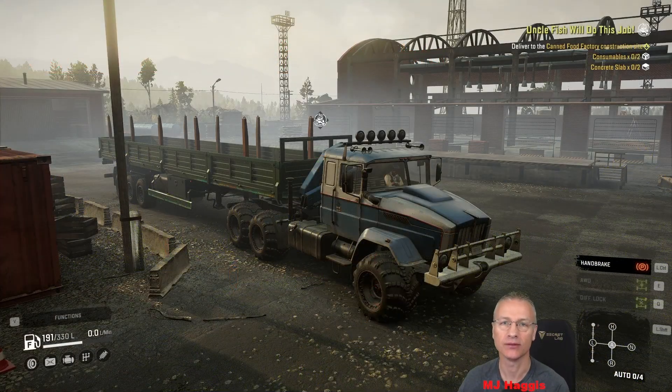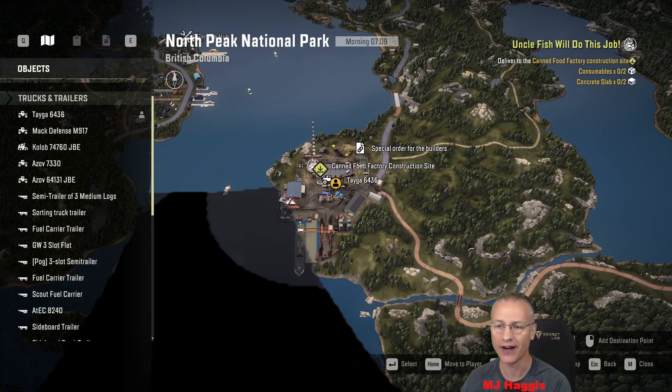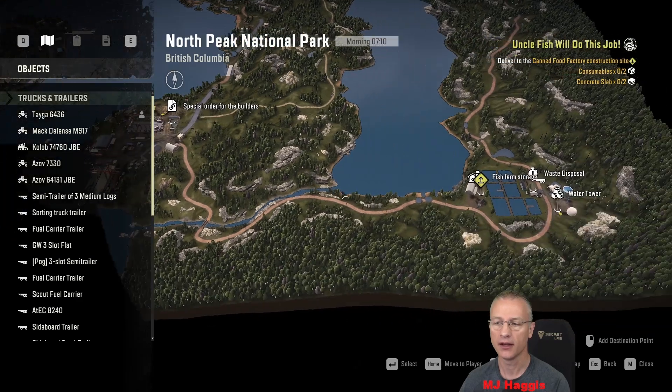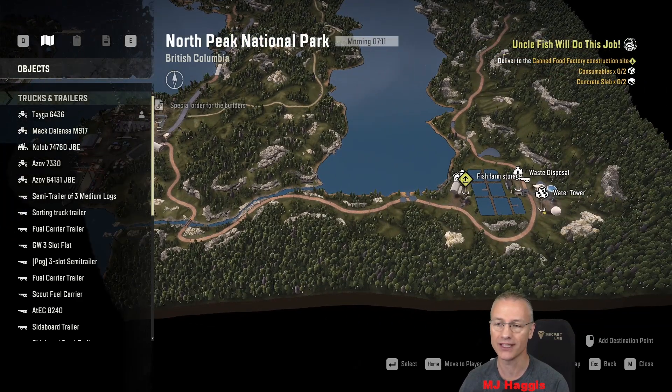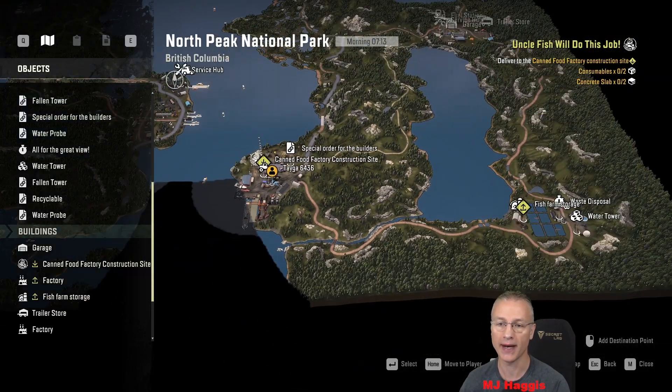Hello, I'm MJ Haggis. We're playing my Let's Play of SnowRunner. We're in British Columbia on Season 10 and we're still in Ortega. We're going to go and collect some consumables just in a moment. On the map, as an update, we're down here at the canned food factory construction site, and where I left off is this is the next destination for our consumables, and then we'll bring them all the way back.